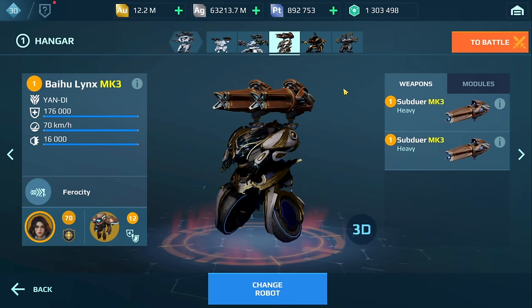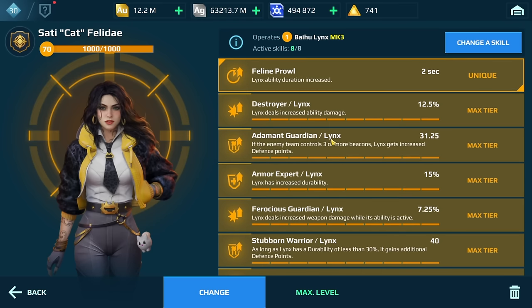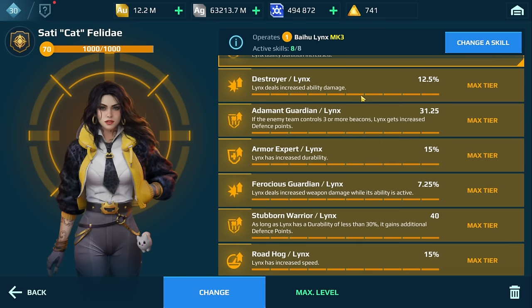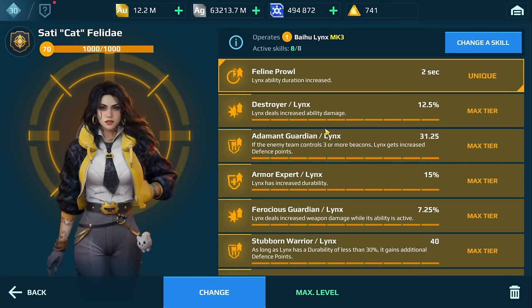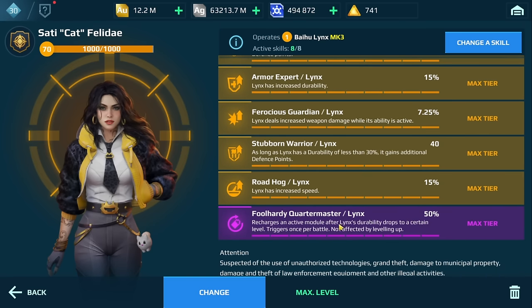When it comes to the pilot and pilot skills, I tend to prefer this pilot which basically increases the duration of your ability by two seconds — really important in case the Links is ever nerfed in the future. My skills are all centered around extra durability or resistance: things like Adamant Guardian, Armor Experts, and Stubborn Warrior. If you don't play Beacon Rush or Domination, I wouldn't use that skill — instead use Master Gunsmith or Mechanic. Full Hardy Quartermaster means if your Links' health drops to 50% it lets you use your active module like Phase Shift, Advanced Repair, or Unstable Conduit. It only activates once per battle but is definitely worth it.